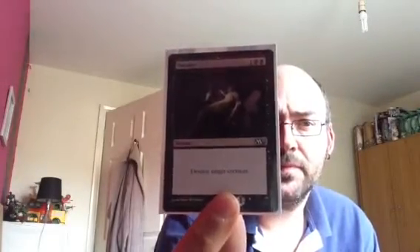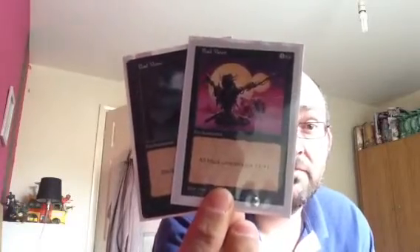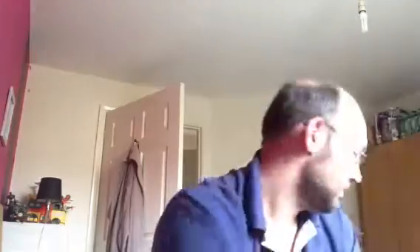Next we'll go on to Instants, Sorceries and Enchantments. First one, newly added today — Murder. Two Bad Moons. About £5 each. Eye Blight's Ending. Got a good way to hold them there, look.